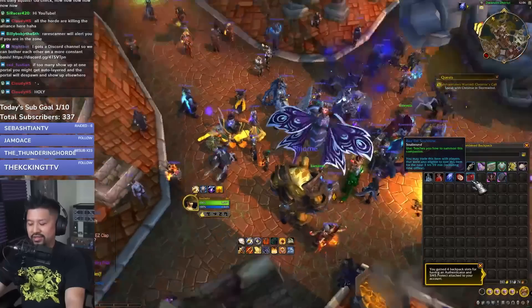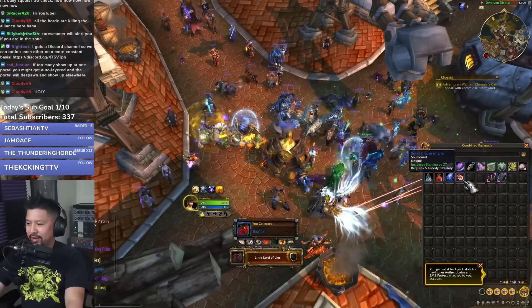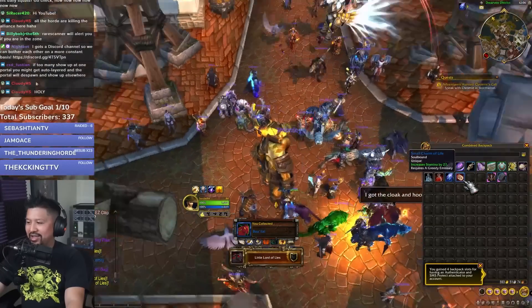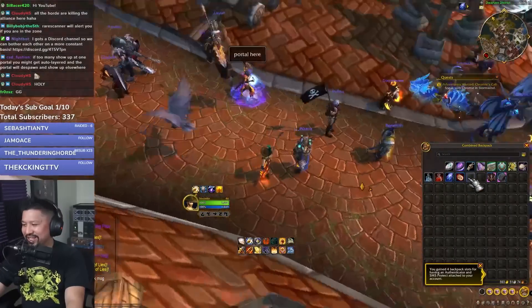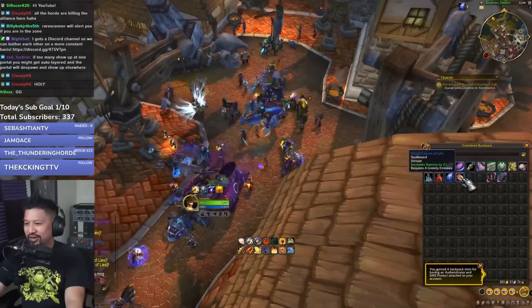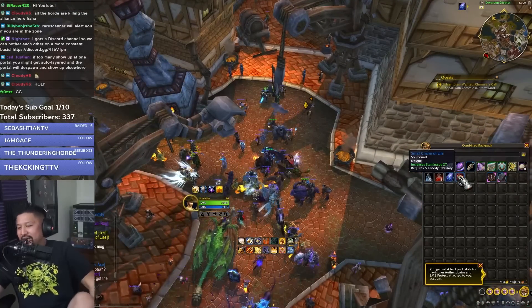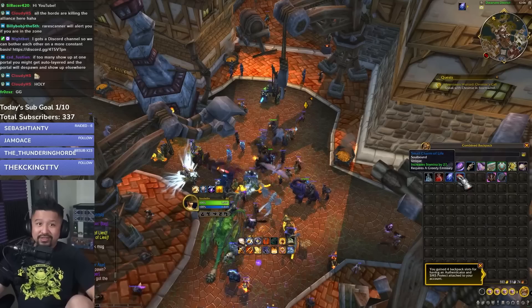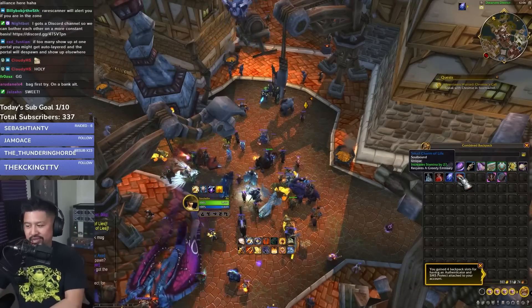Okay, that's not the end of the world — I got a pet. And I got 27 more Stamina with this special charm. Go me! According to the spreadsheet, which you can check via the link in the description...